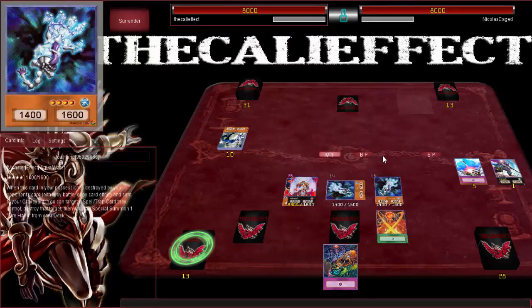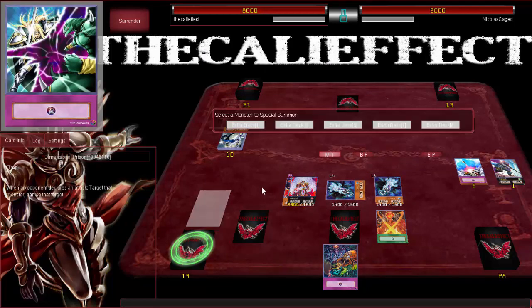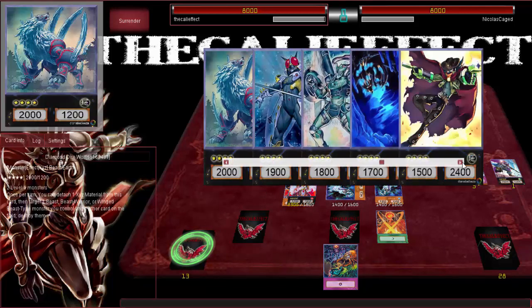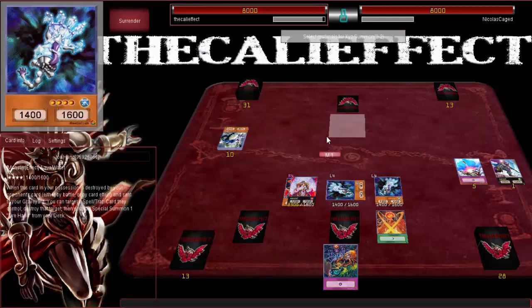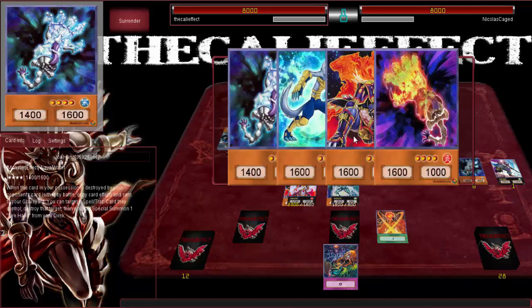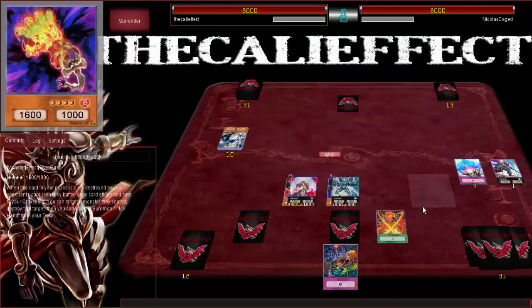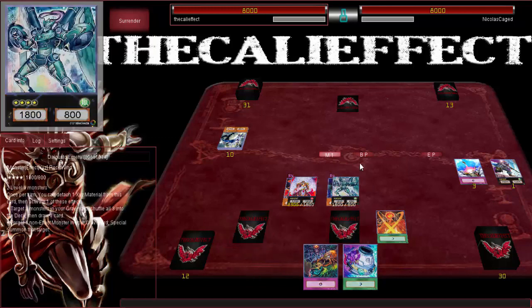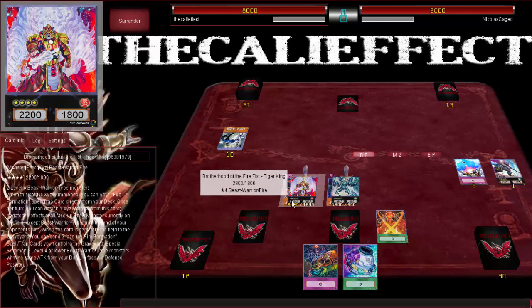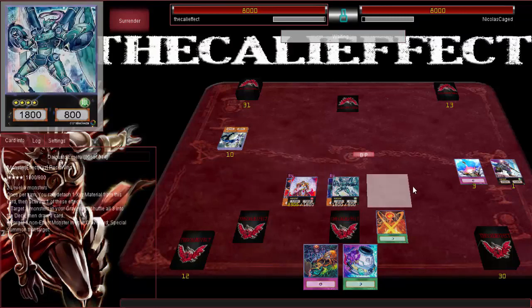Summon — sweet. I know exactly what I want to do. We'll go into the card that makes me feel less icky when I place so many Hands — Daigusto Emerald. Activate its effect: Wolf Bark, Fire Hand, Ice Hand back into the deck. Sweet, more of it. We'll attack with Daigusto Emerald — probably another Deep Prison. I'm actually happy with a Mirror Force — they're all Castel targets.